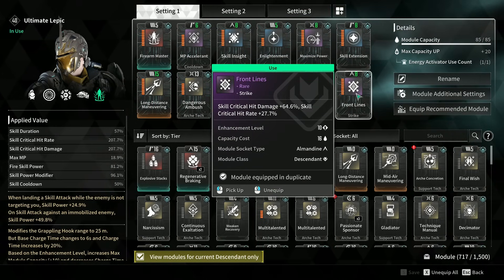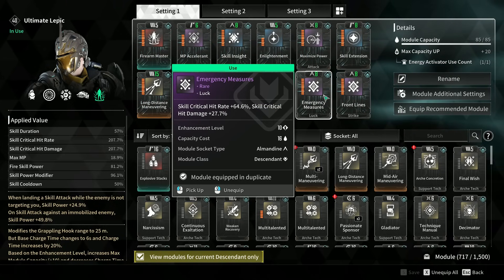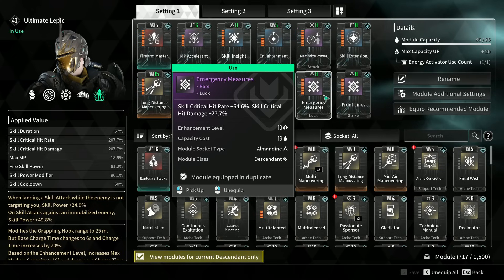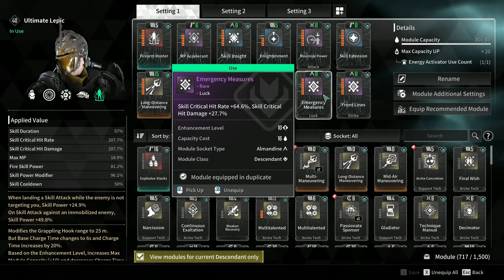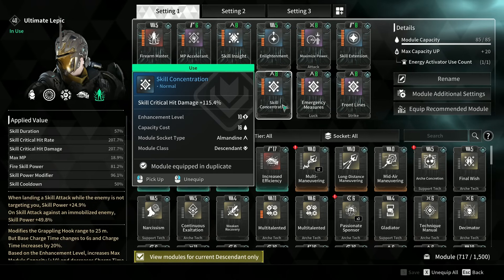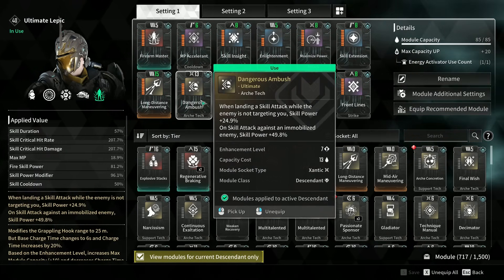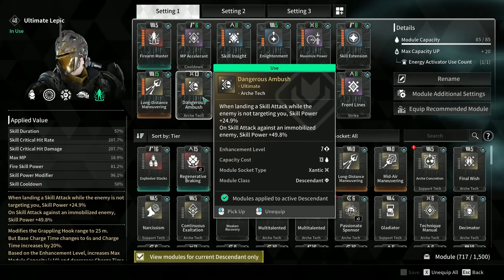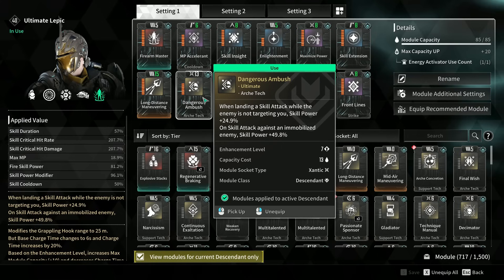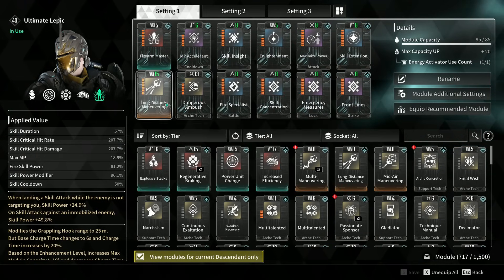We have Maximum Power to increase our skill power modifier, Skill Extension for skill duration, Front Lines to increase skill critical hit damage and skill critical hit rate, and Emergency Measures to further increase skill critical hit rate and skill critical damage. We are stacking a lot of crit rate and crit damage — our applied value is 207% on both critical hit rate and critical hit damage. For Skill Concentration we have skill critical hit damage, and Fire Specialist for fire skill power.